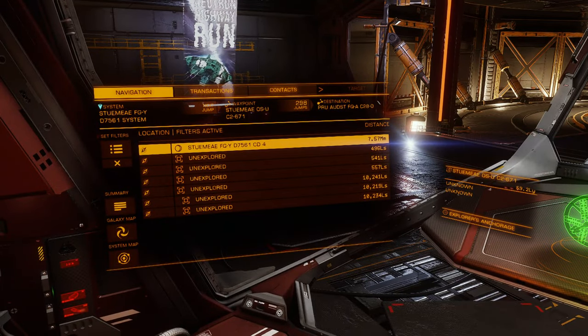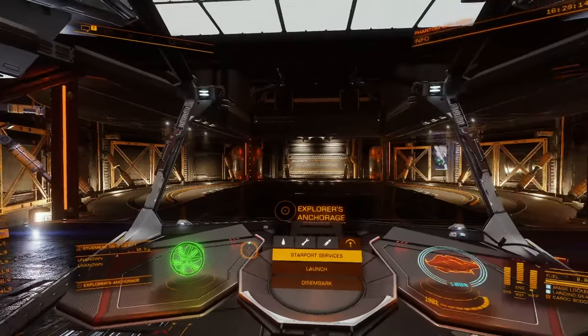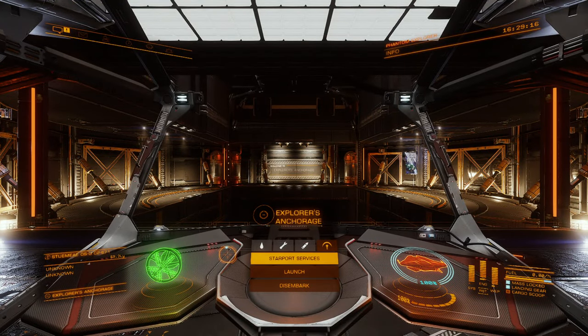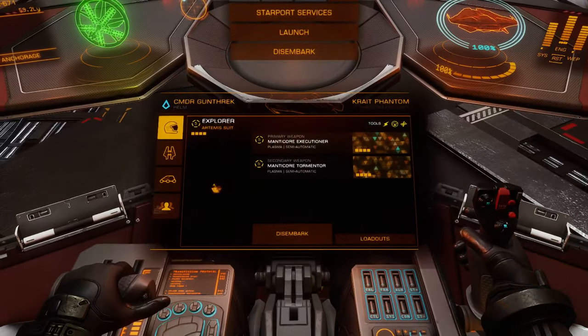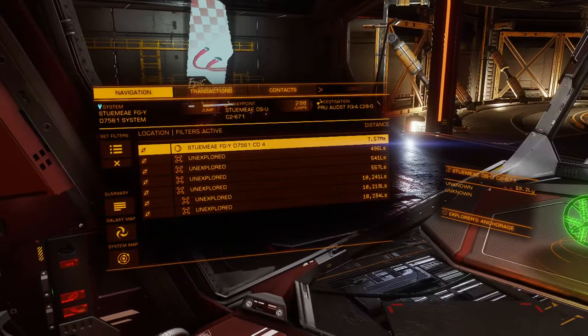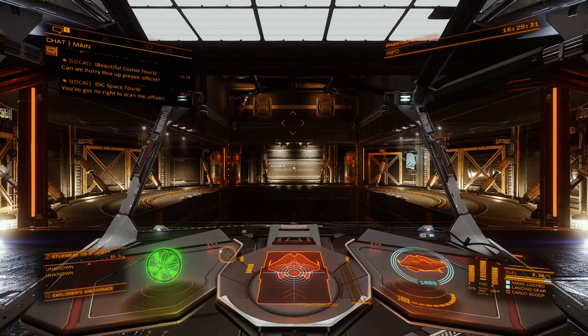Our current destination is almost 300 jumps away. Without further ado, I think we're ready to get on with this. Any time you're going to leave a station to go off on an extended journey, you feel like you should be checking up on some things, but it's not like we have anything different to worry about. So let's just get out of here.